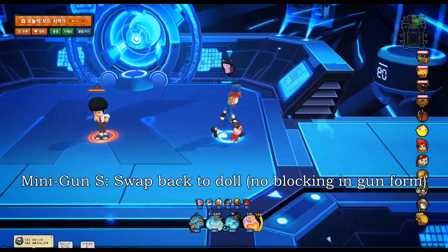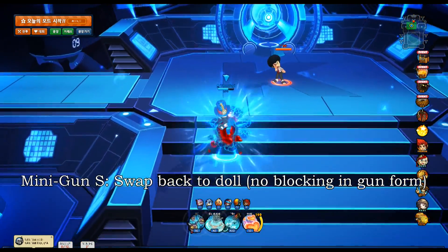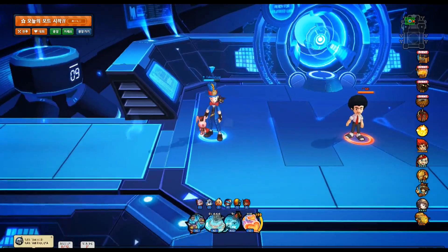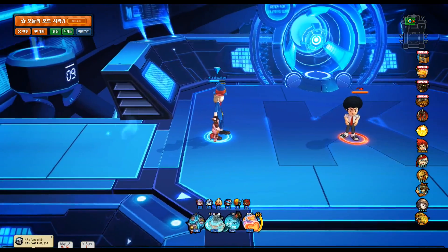To swap back to your doll, you can simply hit your block button. It's a very fluent process - very quick, very painless - so you can change up really quickly if you like. You can do that in your other doll form as well, so you have options. Moving on to dash attacks.